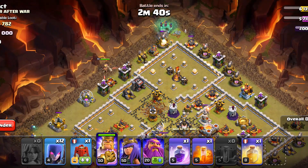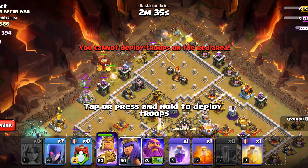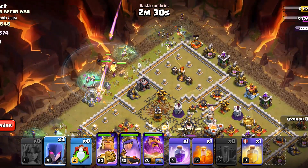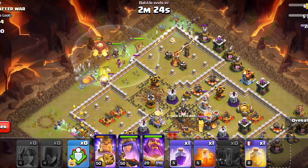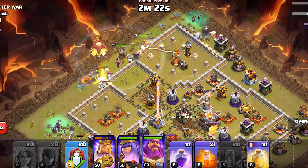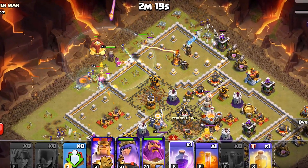Then the heroes from the middle, the siege vrock as well, and all the remaining witches. They will make their way in and we do not necessarily need wallbreakers in this strategy. We will preserve the warden ability for a little bit and trigger it when the troops are in the middle.